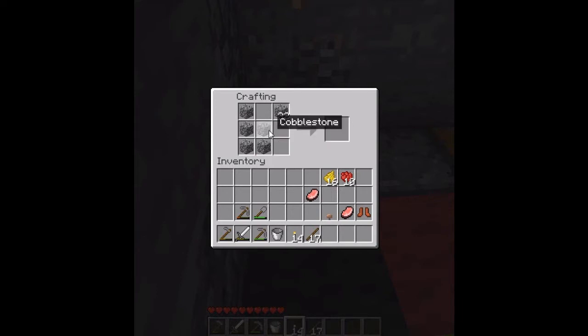Next, a helmet — do a pattern like that and you'll get a helmet. Do all these patterns in either leather, diamond, gold, or iron, and I think that's it.